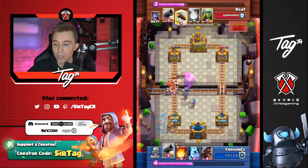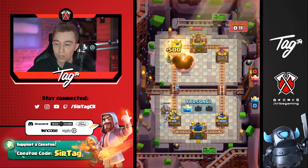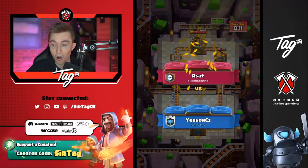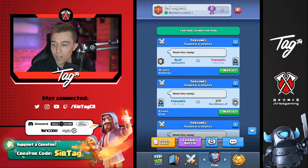Ice Spirit comes down again. He doesn't have anything to catch the Miner here — pretty bad hand — but he goes for a Cannon and cycles back to Skeletons. In Triple Elixir you can get back to stuff pretty fast, and that goes to Fireball and wins the game. That is literally a textbook hard counter from Usopp against Yursun. But yeah, that was pretty good. Let's go on to the next one.